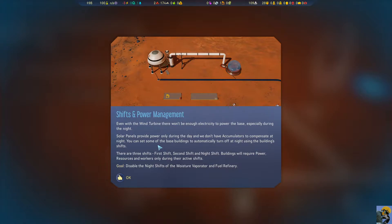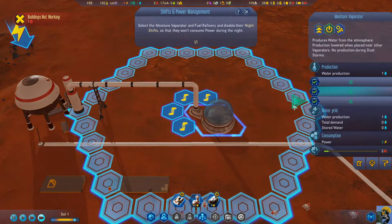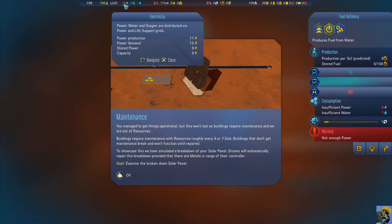Solar panels provide power only during the day, and we don't have accumulators to compensate at night. You can set some of the base buildings to automatically turn off at night using the building's shifts. There are three shifts: first shift, second shift, and night shift. Buildings will require power, resources, and workers during only their active shifts. So we need to disable the night shifts of the moisture vaporator and the fuel refinery. We managed to get things operational, but this won't last as buildings require maintenance and we are out of resources.